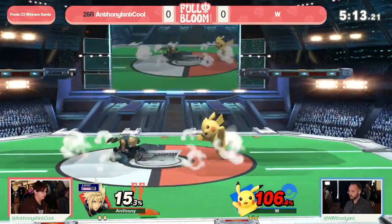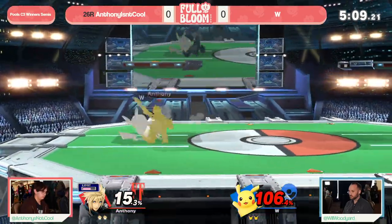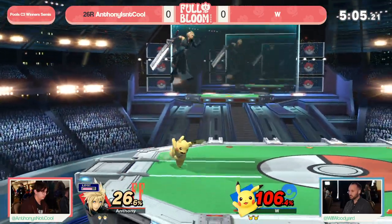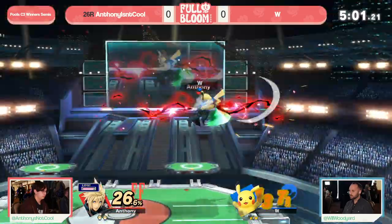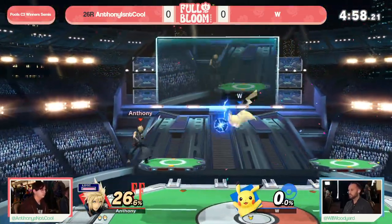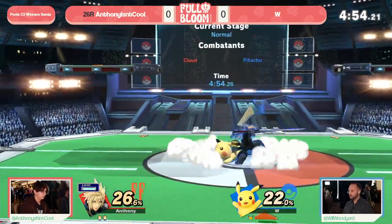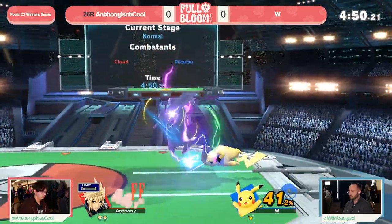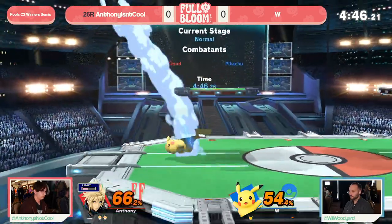Gets punished by the ledge with that Cloud down-B — the tried and true. This could be a big punish here, just throwing off-stage, opting to try and track with the ledge traffic as opposed to going for a combo. W is definitely looking for an edge guard here. Not a great side-B though — that skull bash gonna get called out with the back air.